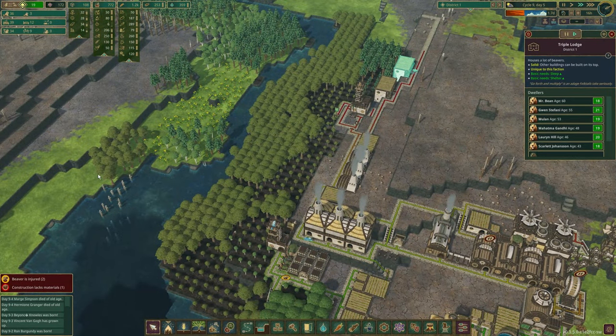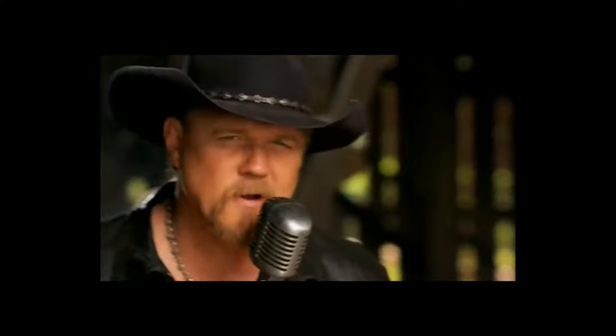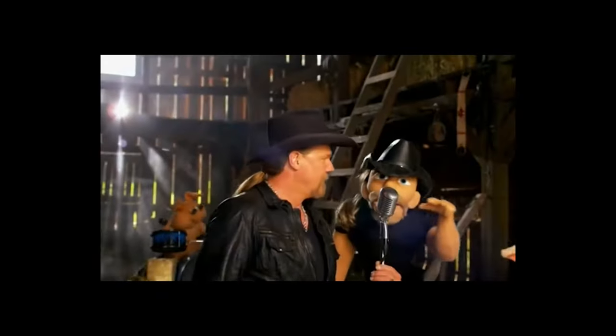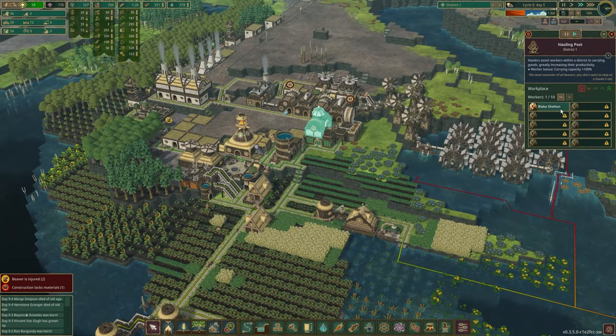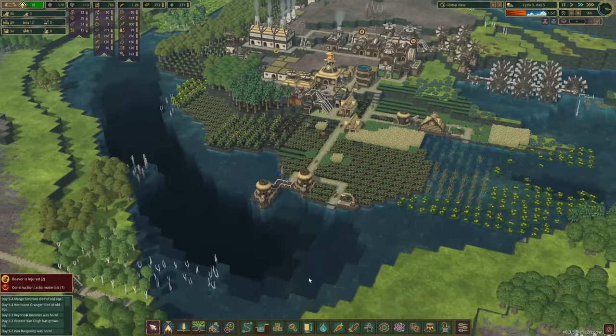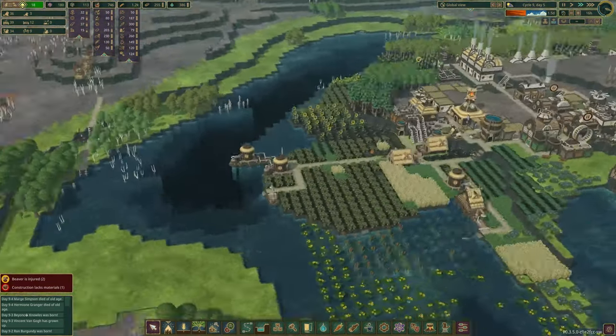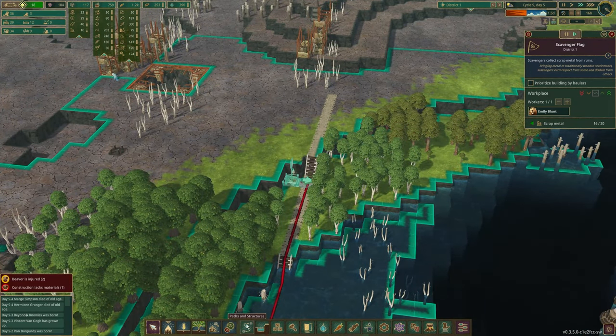That did get built, so hopefully now we have a ton of beds and they'll start getting some baby beavers going and bumping up our beaver population. Because we are slowly losing a lot of beavers in our hauling posts since we are building extra things like the metal. So I should also make sure that we are still collecting. We only have that one left, so we're going to have to get on that.